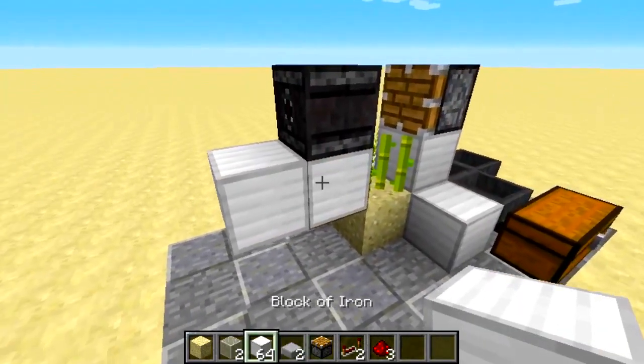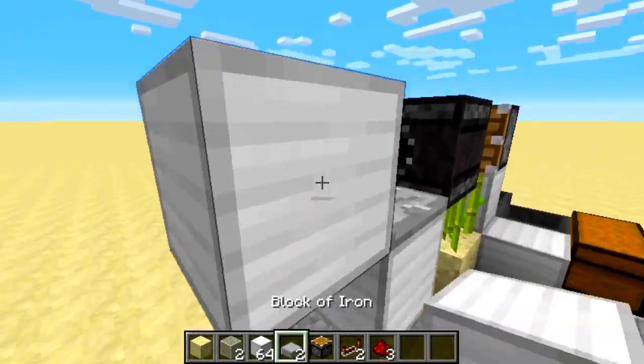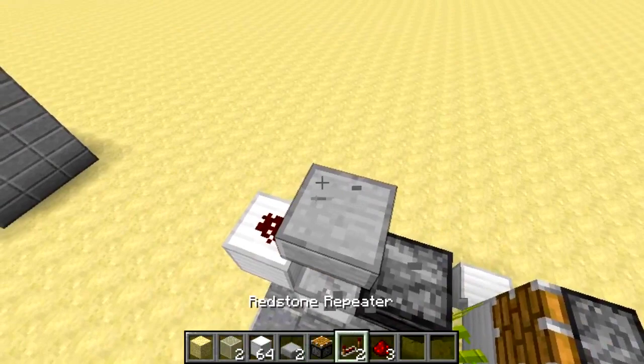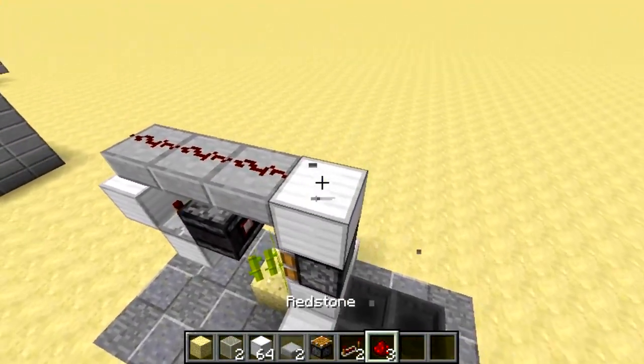Then you want to have two blocks come out of here, deleting the first block. Put a redstone repeater here, a block there, redstone here, and then an upside-down slab here with redstone going across all the way over to the piston. Make sure this is a full block though.